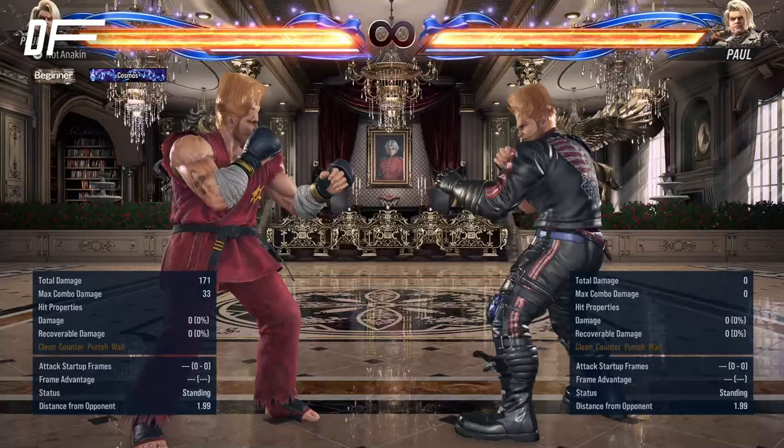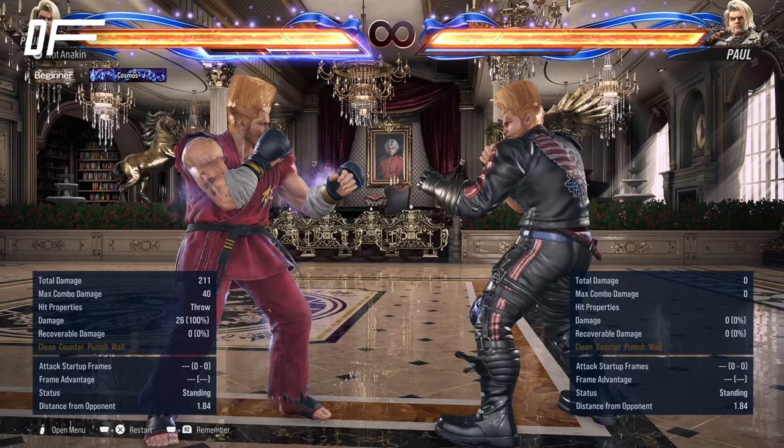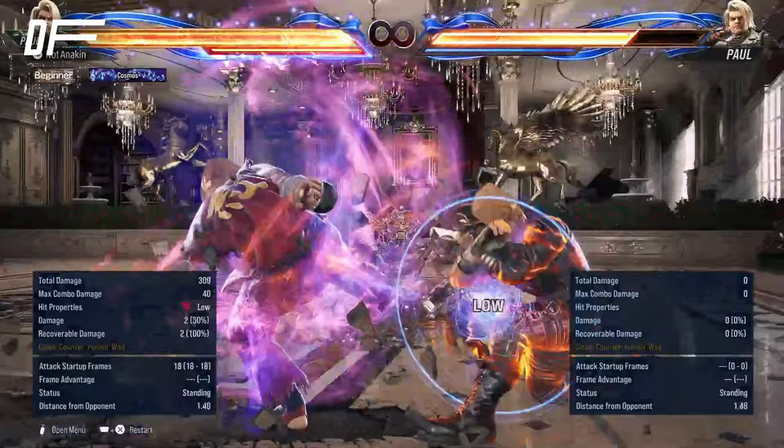Additionally, Paul has a great new whiff punisher in Forward 2. This is also a Heat Engager. Once Paul has Heat activated, it gives him the opportunity to threaten the strong 50-50 between Heat Death Fist and Heat Smash Demoman. We're going to talk about these tools in more detail as well.